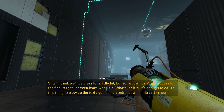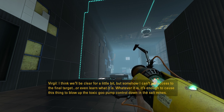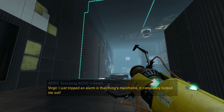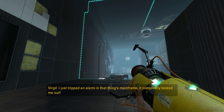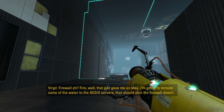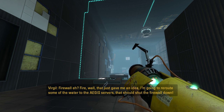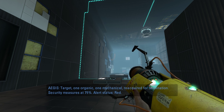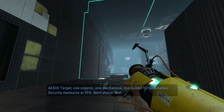Come on, Virgil. I just tripped an alarm in that thing's mainframe — it completely locked me out. Firewall. That just gave me an idea. I'm going to reroute some of the water to the ACIS servers. That should shut the firewall down. Hey, that's kind of smart. One organic, one mechanical, required for termination. Security measures at 75%.